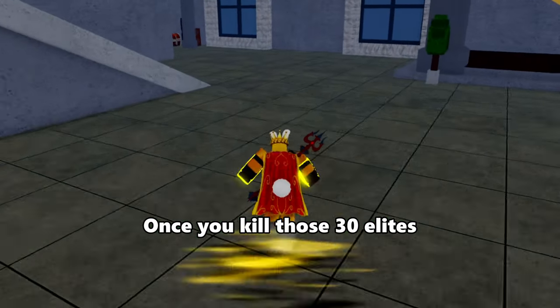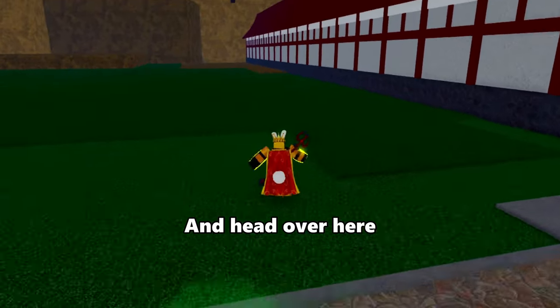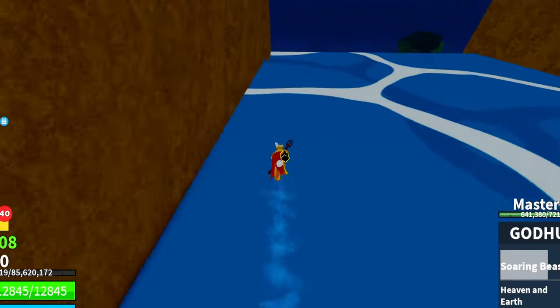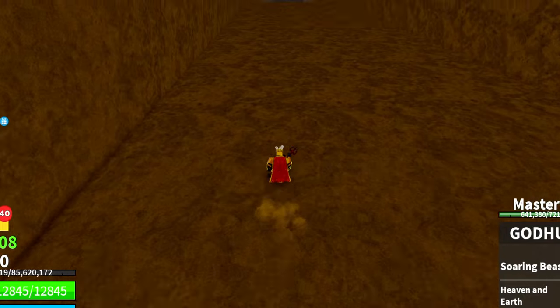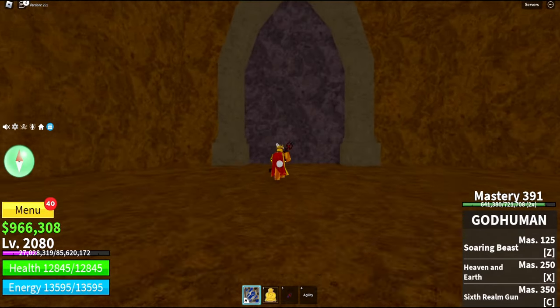Once you kill those 30 Elites, you head over to Hydra Island by boat or portal, and you head over here to this waterfall.